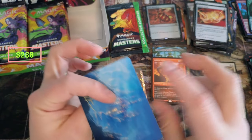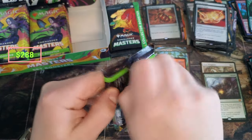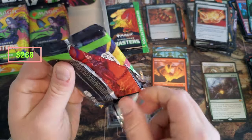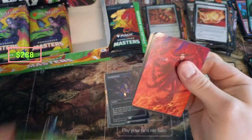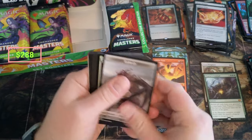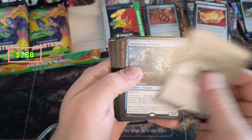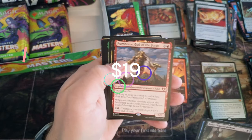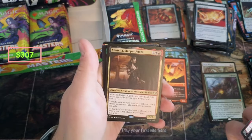Oh my God, wow — is that John Avon? Yeah, beautiful land there. Got a Deadly Rollic art card. All the Glitters. Rune Scar Demon. Kraken. Purphoros — he's a hit here. Purphoros, God of the Forge — he's a couple bucks. We'll take that.